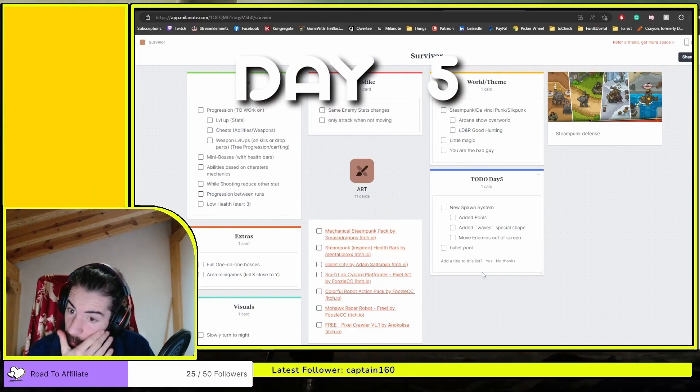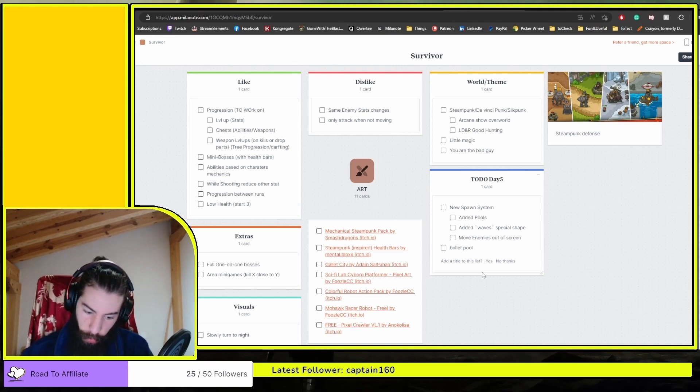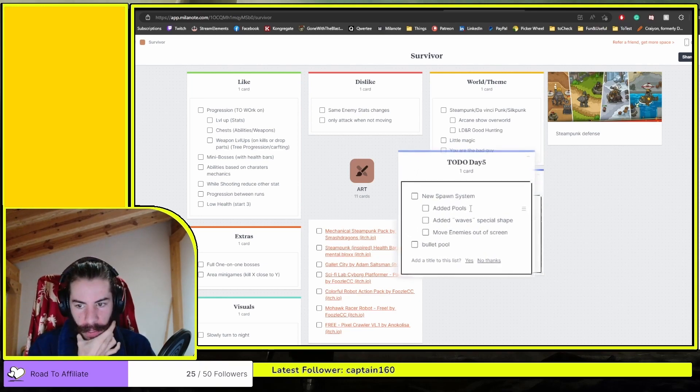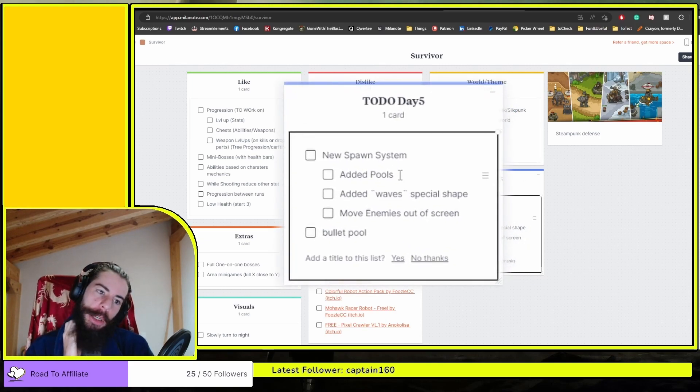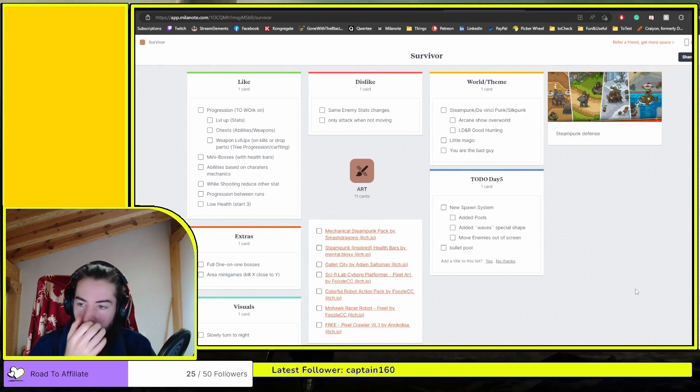Today we're going to do one of those pool and beach streams where we play with object pools and try to get a proper pooling system. We're going to try using the Unity pooling system because it's already built in. I'm going to do it for bullets first because I think that's the easiest part.